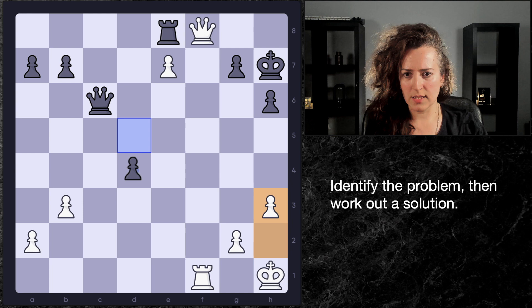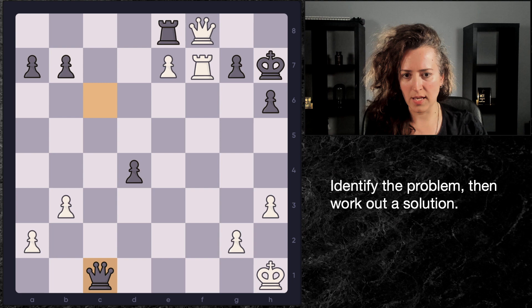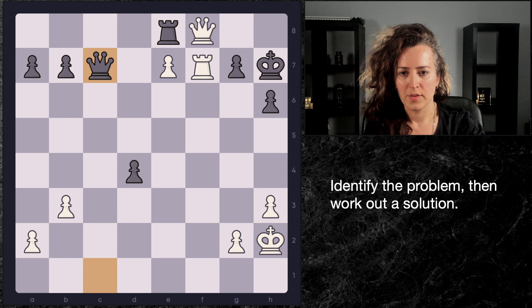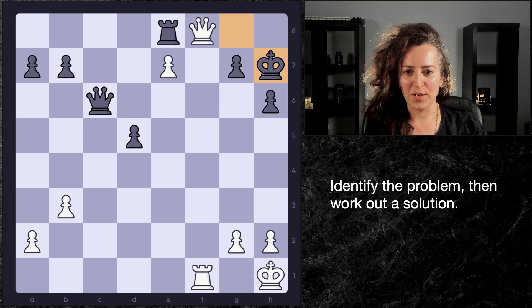But then I realized h3 doesn't quite work. I was puzzled by this — it seems like none of this works anyway, because despite the fact that we gave the king a square off the back rank, black still has enough resources against our king. The block obviously is not going to help, and if you bring the rook back, then you're not threatening checkmate anymore. So how to get around this? Well, the computer offered a quite surprising option: the move h4.